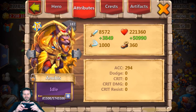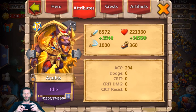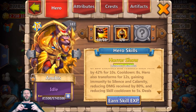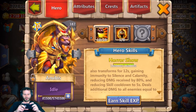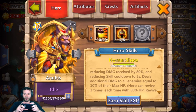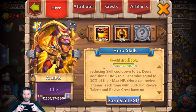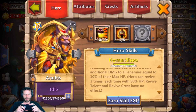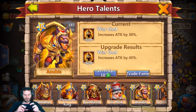As double evolved at level 187, he's dishing out 8,572 damage with 221,000 life. Now if you guys don't know what his skill is, it is Horror Show — which is the perfect name because it is a freaking horror. It deals 300 attack damage to a maximum of 100 enemies and reduces their attack by 42 percent. It also transforms for 12 seconds, gaining immunity to silence and calamity, reducing damage received by 80 percent, reducing skill cooldown by 2.5 seconds, and deals additional damage to all enemies equal to 10 percent of their max HP. The hero can revive three times, which is crazy, and talent and revive crest have no effects. We need to level this up to 8 of 8 as well.